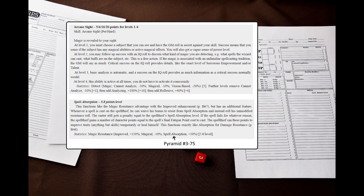But what about the rest of the abilities? This is what Arcane Sight looks like — a relatively simple ability, again with an attached power skill and a leveling scheme. And finally we have Spell Absorption. This one has no power skill. The Spell Absorption enhancement for Magic Resistance can be found in Pyramid 3/75.